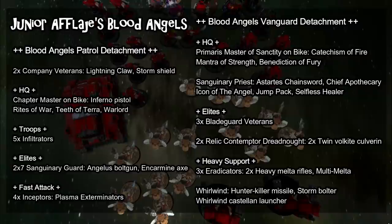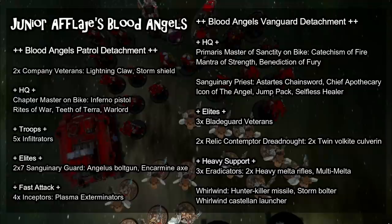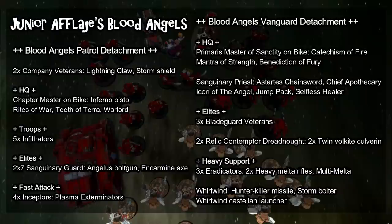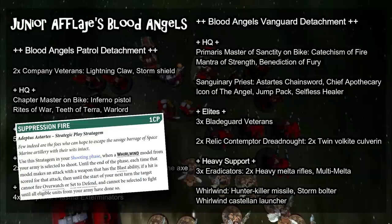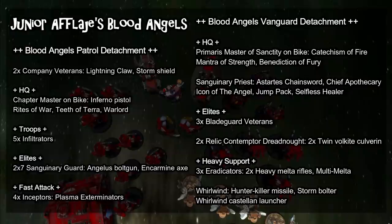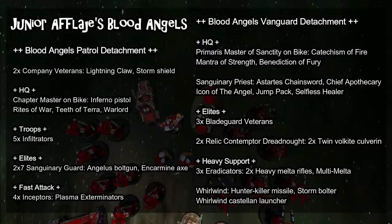The heavy support slots bring an Eradicator squad with a single Multimelta, and last but not least a Whirlwind with a Castellan Launcher — the 2D6 Strength 6, zero AP, 1-damage shot. In an army largely based around moving aggressively forward with Bladeguard Veterans and Sanguinary Guard, having the Suppressive Fire Stratagem to make enemies fight last is a big deal. The Whirlwind can also deal with lighter infantry — even Emergency Disembarking beyond line-of-sight blockers doesn't keep you safe, potentially firing into units like Witches or Kabalite Warriors.